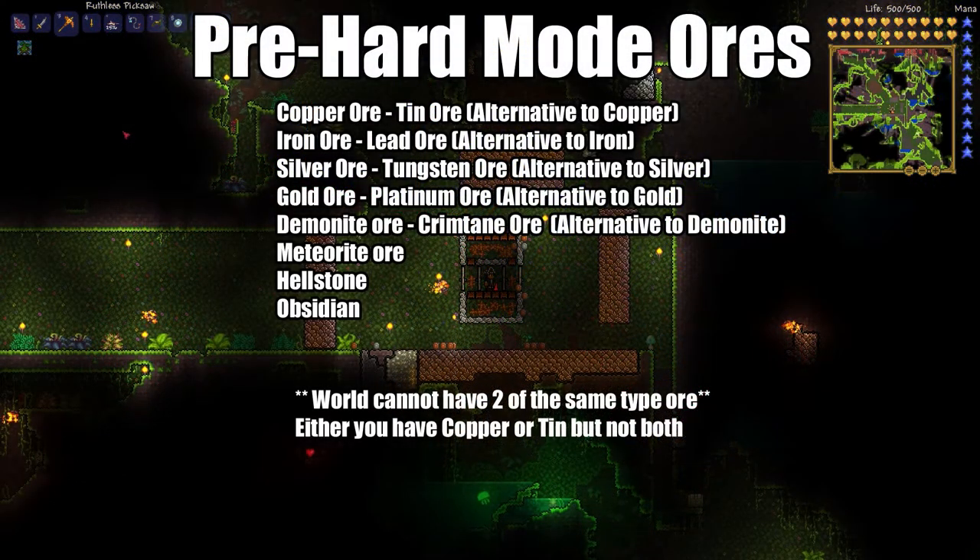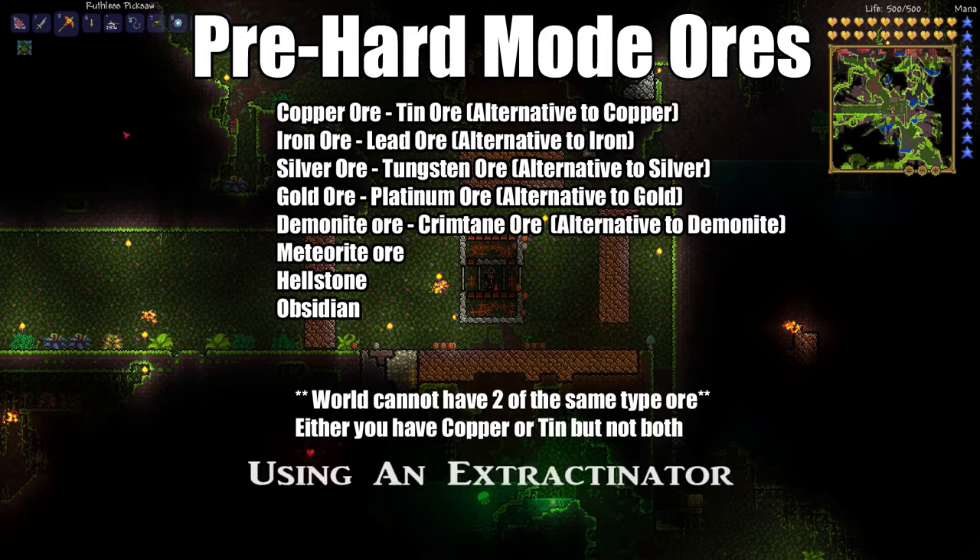First and foremost we have copper and tin. Tin is a new ore that's been introduced and it's the alternate to copper, which means basically when your world generates you're going to get one or the other, not both. There is a way to go ahead and get both of them at one time, but this is through manufactured purposes and you won't see them both spawn naturally.